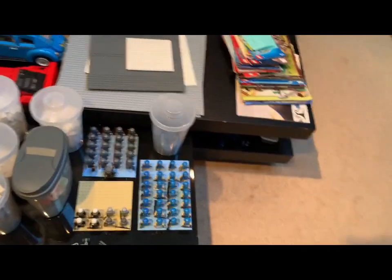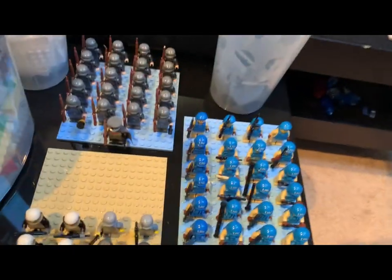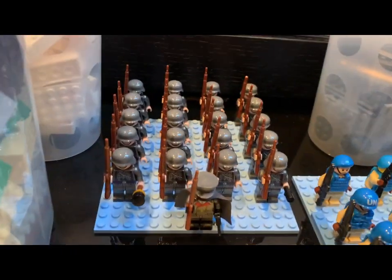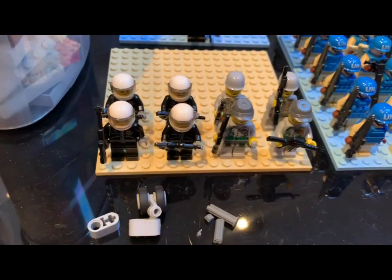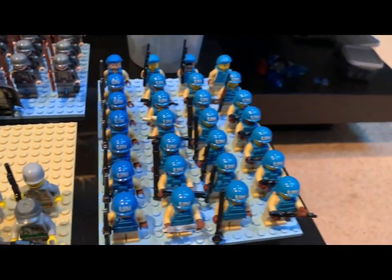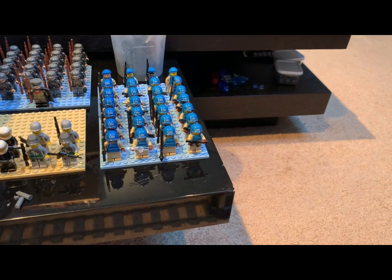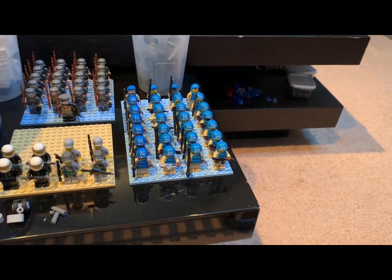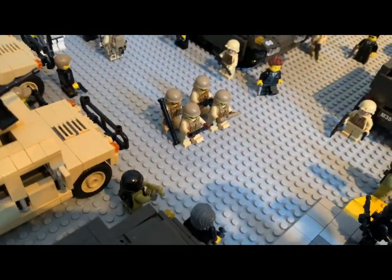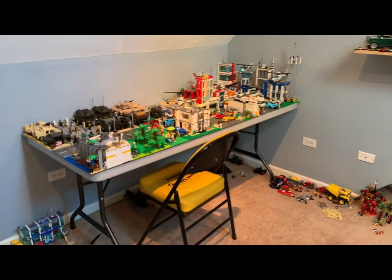Then there's a random train station here — I guess if someone in the random sets wants to get over by the door they can. There's also some extra military that's not technically part of the city: some Germans from World War II, some extra cops, some World War I German troops, and UN troops. I've featured the UN troops a lot on the channel because I really like them — they're definitely the best-looking minifigures in my collection, tied maybe with the new military guys.